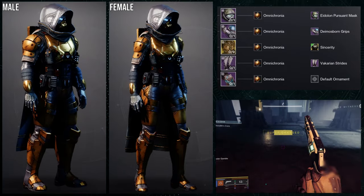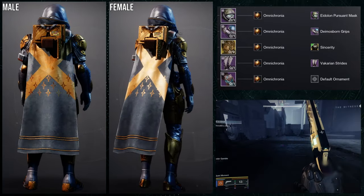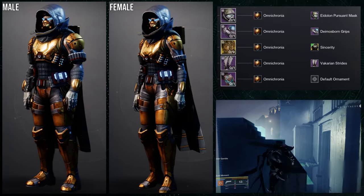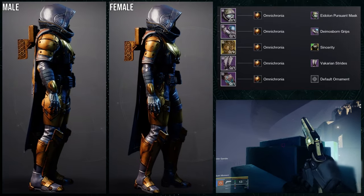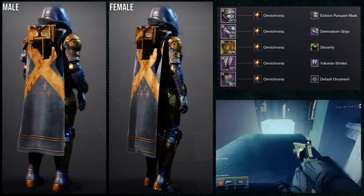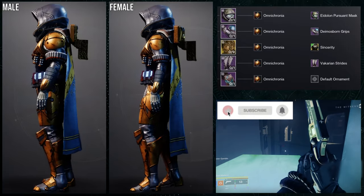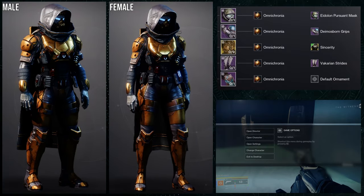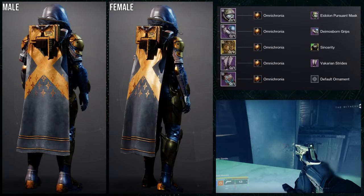Last but not least, we're going to be using the new exotic with the new Sincerity ornament on it. Expect to see this in the exotic video because the exotic has all of the new ornaments. I like this one a lot. It's called Gifted Conviction. I like this exotic a lot — it's not great for high-end content, at least in my opinion, but it is fun, which is important as well.